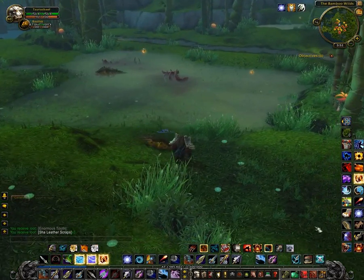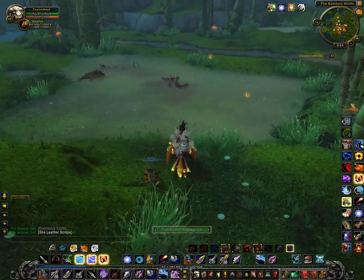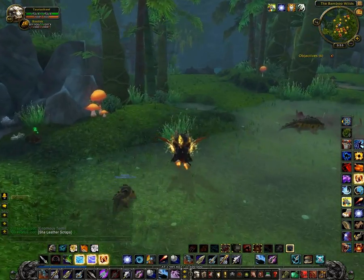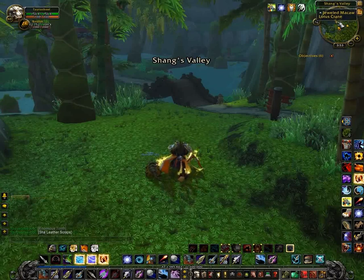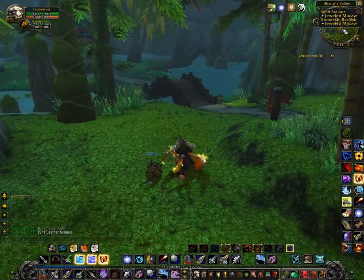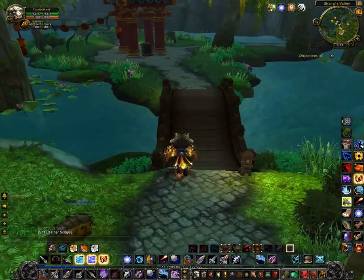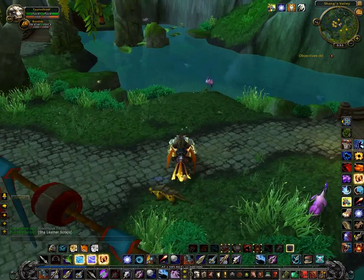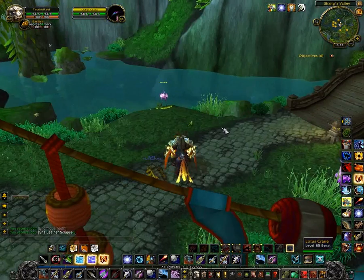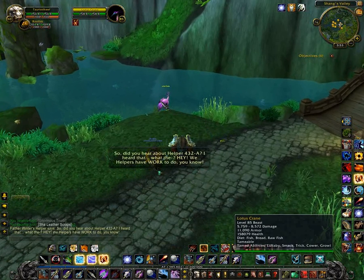We're going to move on to where the cranes are. Here's what a crane looks like - an interesting little bird, extremely delicate. I sent him in against one of the basilisks and he died in an instant, which made me think that Fault Line ability was almost an outright death, but I don't think it was. Here's a crane. Beast lore shows Lullaby, Smack, Trick, Cower, and Growl.